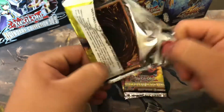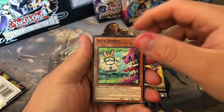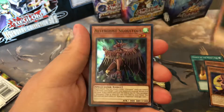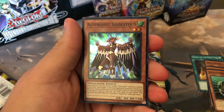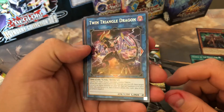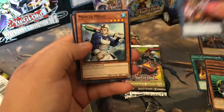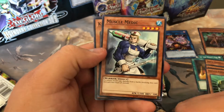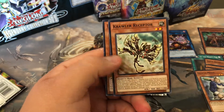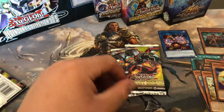Alrighty, let's get cracking. We got Temple of the Mind's Eye, Duck Dummy, Lunalight Crimson Fox, Defect Compiler, Altergeist Siliquetus — correct me if I said that wrong. I think Altergeist is still good. We've got Twin Triangle Dragon — that actually looks pretty cool, I wish that was a holo. It's pretty legit, Link 2 as well. Muscle Medic — I always love this card. There's a trap card with him in Code of the Duelist maybe. We got Crawler Receptor and Lunalight Kaleidochick — that's actually pretty cool.